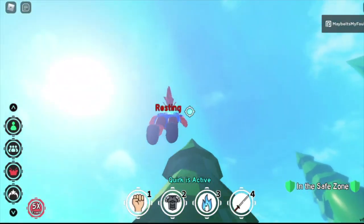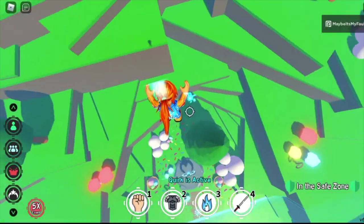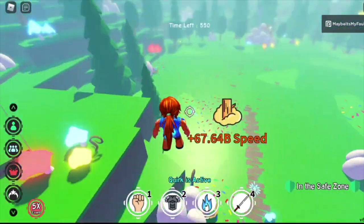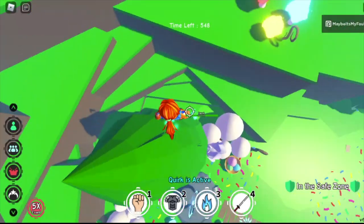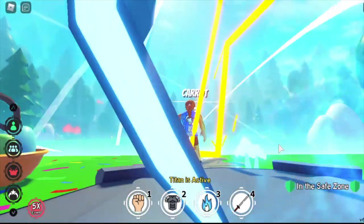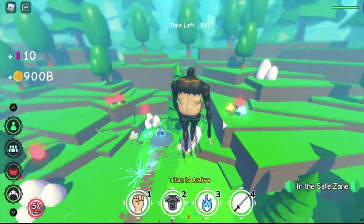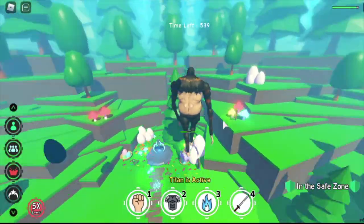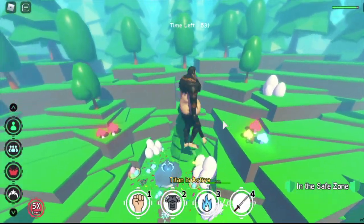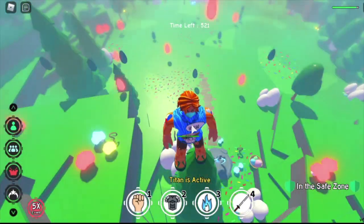I wanted you to see this because I forgot to include this on the video. You can use the belly laser to go on top of the tree. Using belly laser — belly laser is a quirk and it is very easy to get. And if ever you have a beast titan, it's very easy to go on top of that tree. So you choose what special you would like to use in going on top of that tree.